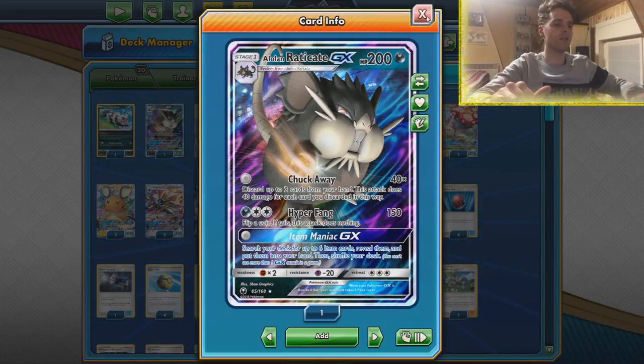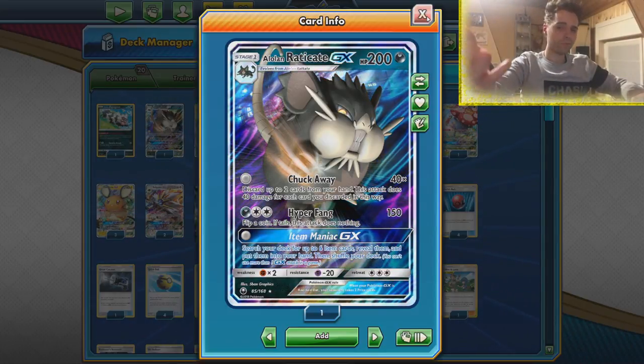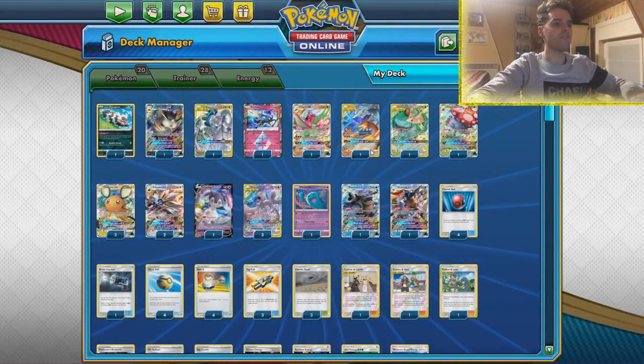We have Alolan Rattata — my personal favorite, aka the Jirachi Slayer. With Chakaway we can smack 40 damage for every card we're willing to discard from our hand, and we can discard up to 2 cards. That means if we discard 2, you really smack 80 damage — very nifty for knocking out Jirachi, Vulpix, Ditto, Poipole, whatever. All these weak Pokémon you want to KO — fantastic.